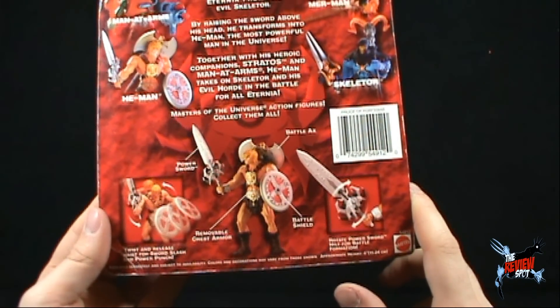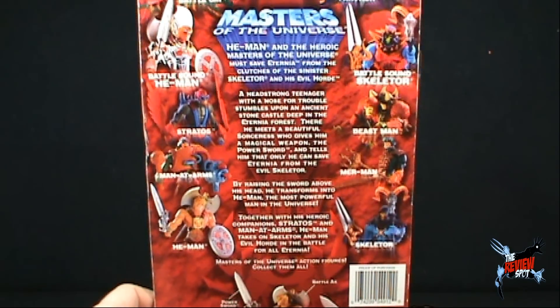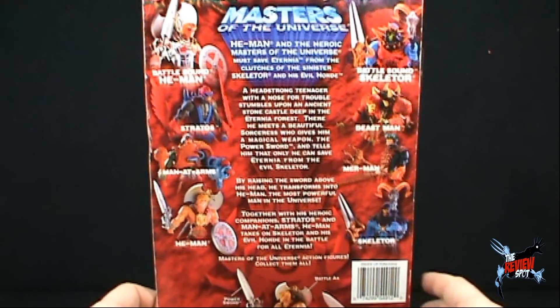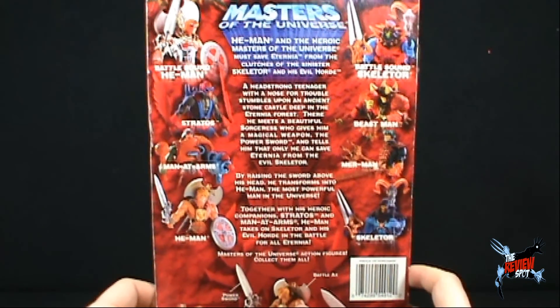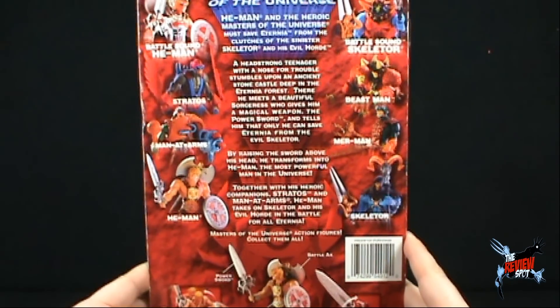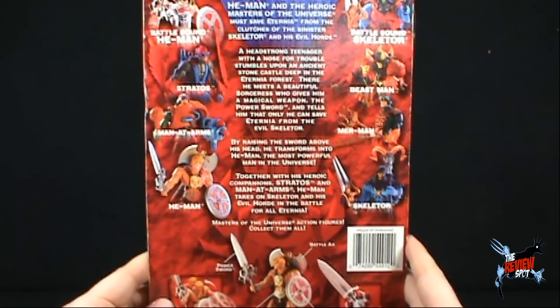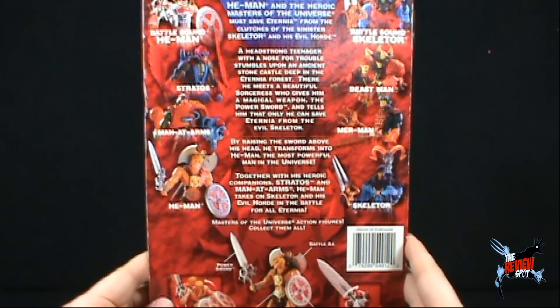The read-up: A headstrong teenager with a nose for trouble stumbles upon an ancient stone cast deep in the Eternia forest. There he meets a beautiful sorceress who gives him a magical weapon, the Power Sword, and tells him that only he can save Eternia from the evil Skeletor. By raising the sword above his head, he transforms into He-Man, the most powerful man in the universe. Together with his heroic companions Stratos and Man-at-Arms, He-Man takes on Skeletor and his evil horde in the battle for all Eternia.